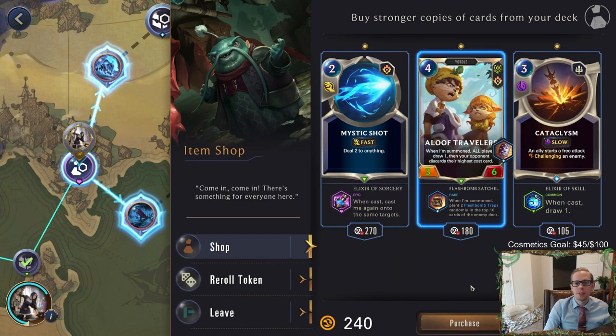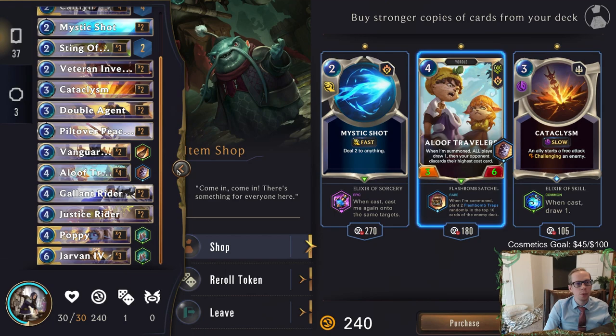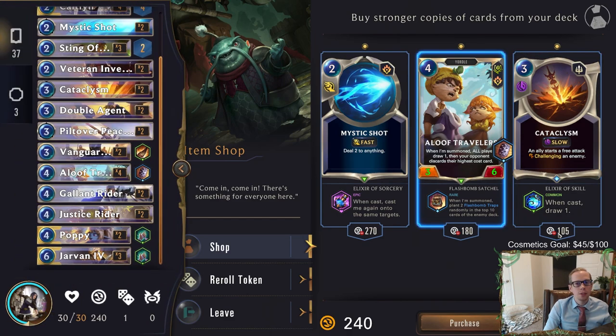Aloof Travelers - when summoned plant two Flash Bomb traps? Yeah. We have four Aloof Travelers already - when cast draw card. Oh, I want another Cataclysm though - Cataclysm's great for us. I guess it's only two Flash Bomb traps, that's not that valuable. We'll have Cataclysm draw cards and get another Cataclysm.